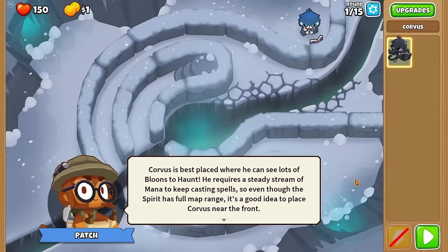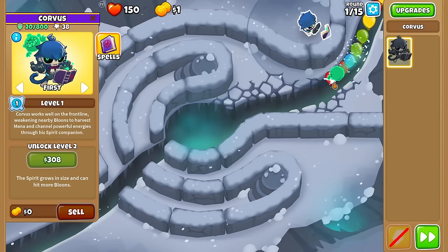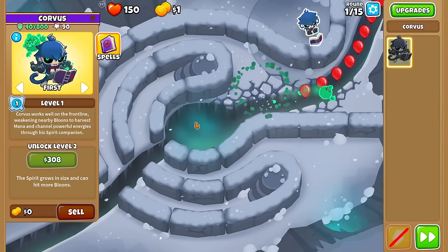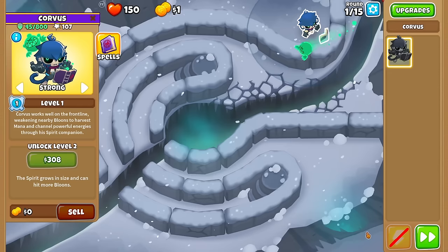Watch Corvus very carefully — he haunted that blue bloon. We had 20 mana before, and after we pop it entirely we get 35. So it looks like it's pretty much 5 mana per layer, which means it's a good idea to put Corvus on Strong targeting.